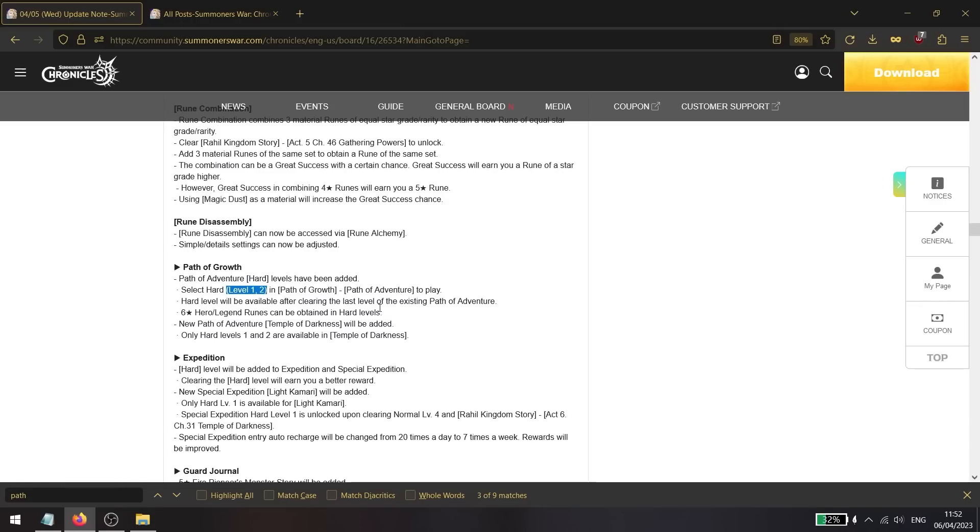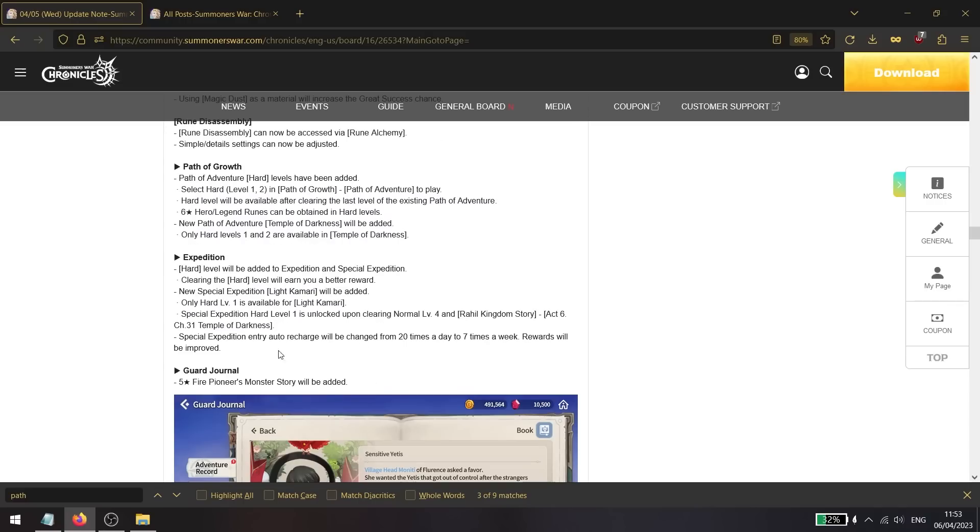Path of growth is getting new hard mode levels — two levels in total. Six star hero and legendary rune grades will be available there, along with a new boss to fight. The power limits will be way higher but should still be reachable for late-game players.